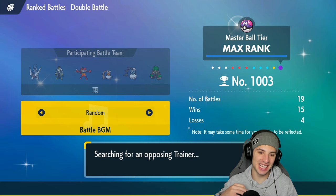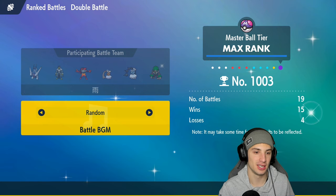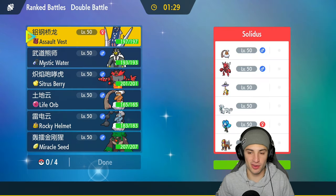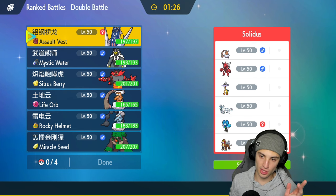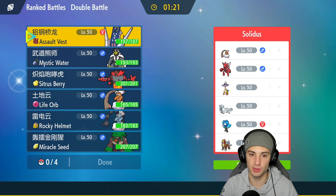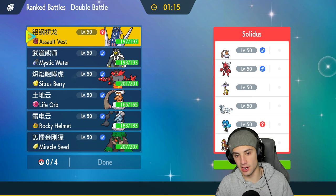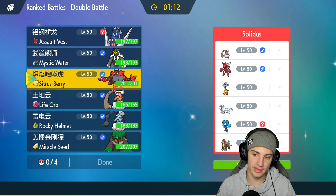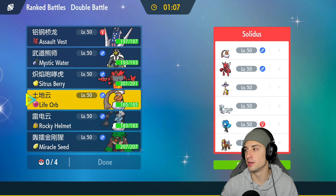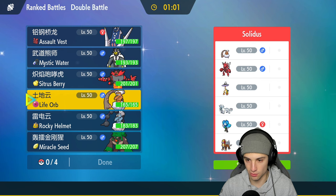This Arche Ludon team is absolutely insane — we're sitting 15 and 4 in Regulation F. Moving into our third match, 2-0, we're going up against Scizor, Chien-Pao, and Entei. Entei gave us a problem in the last match — I did not think that Ice Spinner would KO my Landorus at minus two, and that became a big issue.